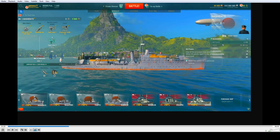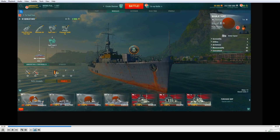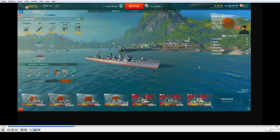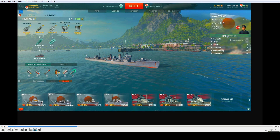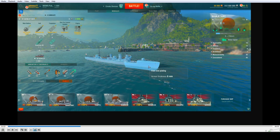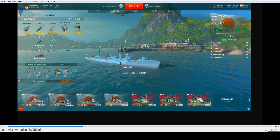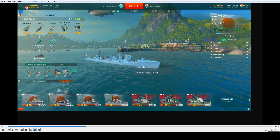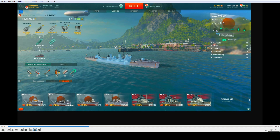Let's take a look at another boat — the Wakatake. Common boat, you've all seen it. Click on armor layout and there it is again. Just put your mouse over the part of the boat where you want to see what kind of armor there is, how thick, and where it goes.